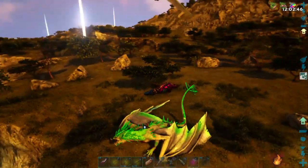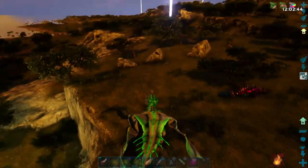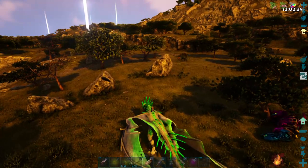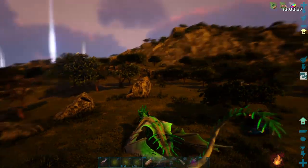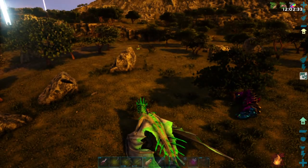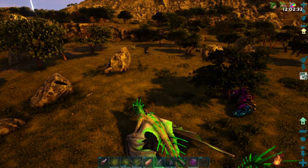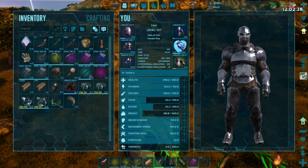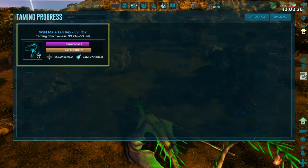There's basically been nothing out here at night except a pteranodon and a level 145 stegosaur right over there, so nothing's really bothered us. That's a really good stegosaur if I was looking for stegosaurs. But anyway, let's put this T-Rex on our taming hood up here.